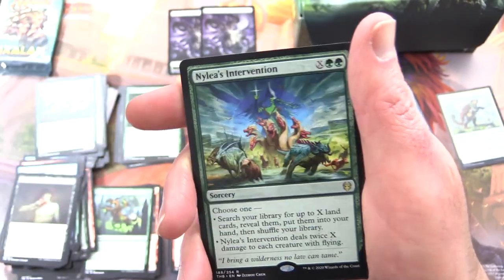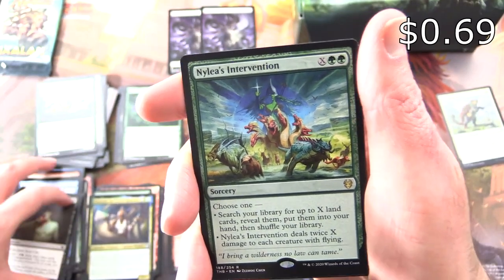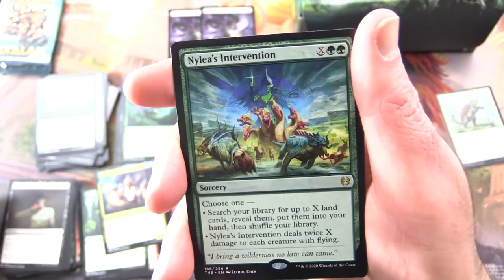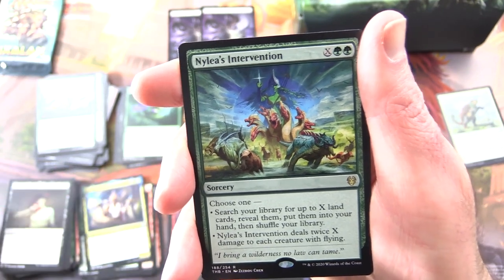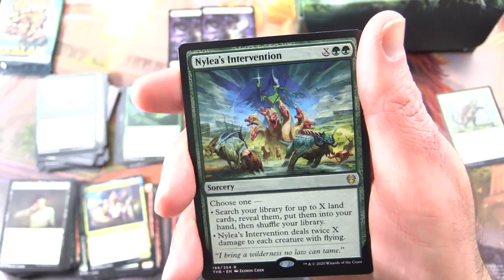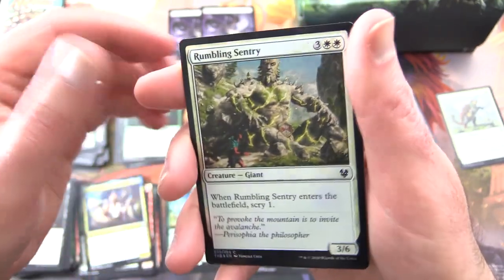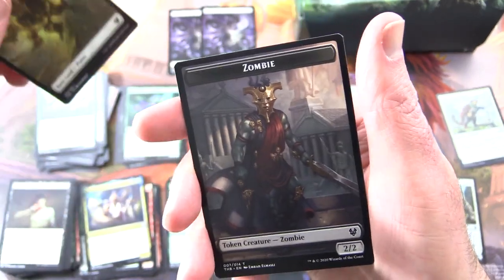And what's it going to be? The rare is Nylea's Intervention — a sorcery for X and two green. Choose one: search your library for up to X land cards, reveal them, put them into your hand and shuffle your library; or Nylea's Intervention deals twice X damage to each creature with flying. Plus a foil Rumbling Sentry, a Plains, and a Zombie Token.